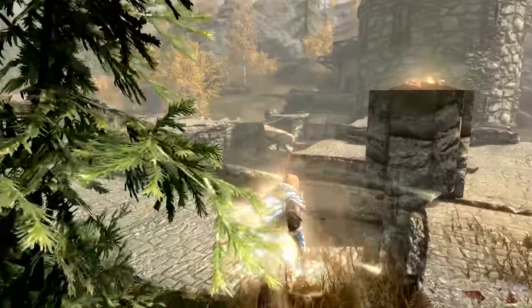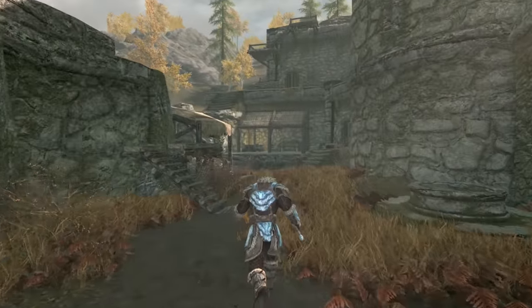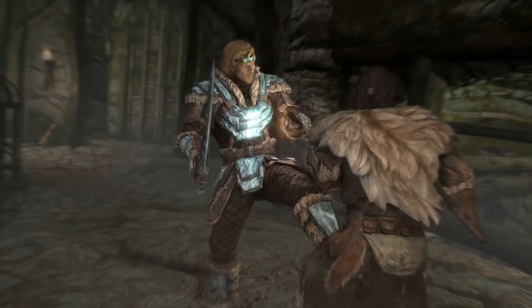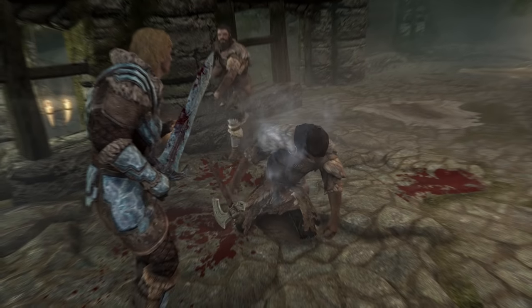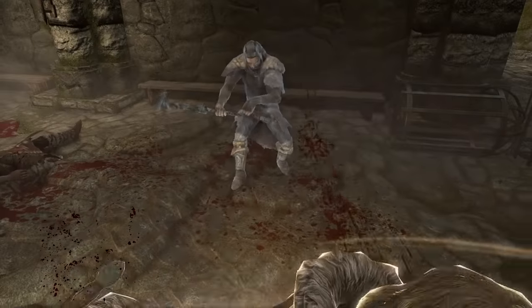The Spellsword's playstyle will involve charging into the fight, slashing with your sword in the right hand and blasting powerful destruction spells from your left hand. You can use restoration magic as you see fit to keep revitalised and rejuvenated throughout the battle. If you're fully prepared with smithed and enchanted gear, you'll have no trouble destroying all the enemies you come across. Simple and effective.